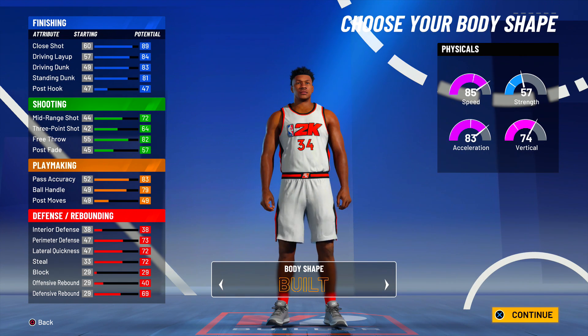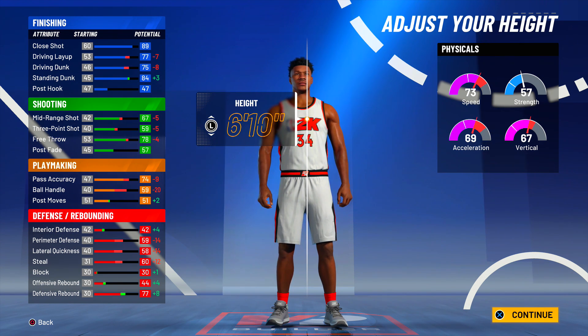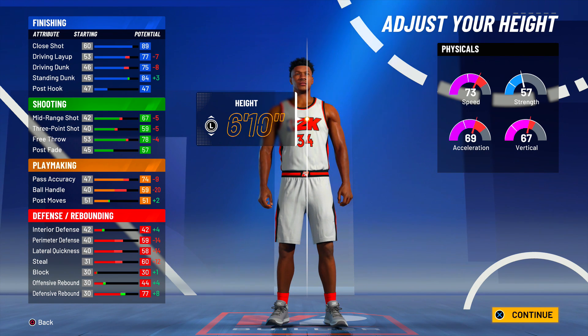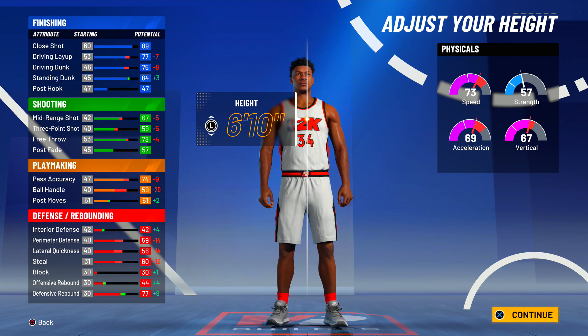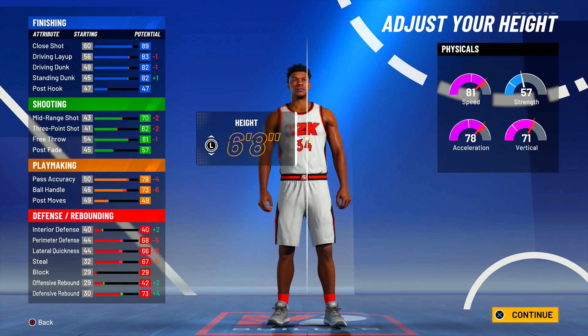Body shape doesn't matter but I'm going with built because that's probably what Giannis is. You really can't make a true Giannis build — at 6'10 you only get a 75 driving dunk. You need 84 driving dunk for regular contact dunks and 85 for elite contact dunks. Your ball handling also drops, you lose tier 2 dribble moves, defense goes down, so there's no reason to make a 6'10 build. 2K has toned down builds to be more realistic.